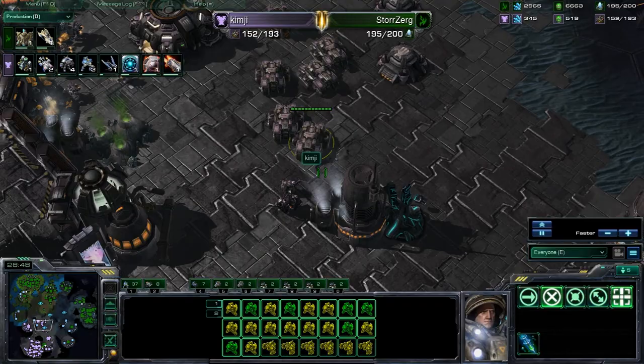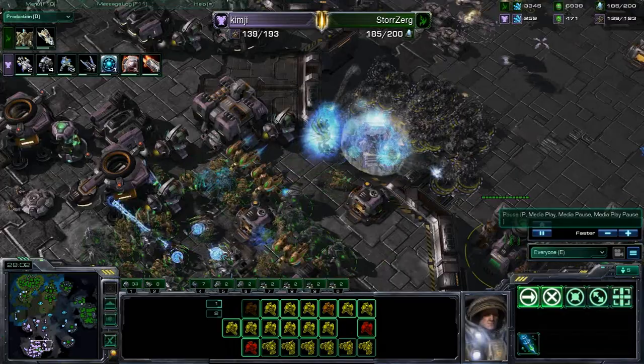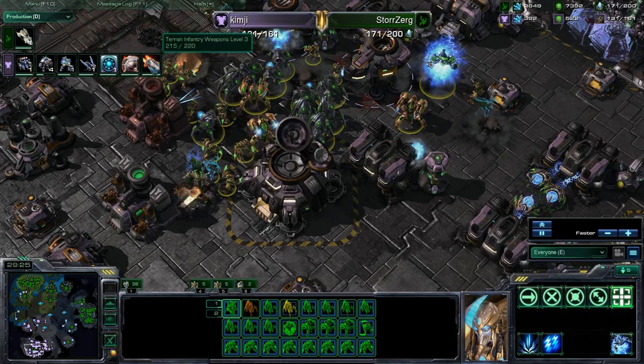He's going to get this orbital easily. All of these units are now coming back — these tanks are very immobile, just now un-sieging. He's going to get up this ramp. Kim-G has so many Vikings but you're not really going to be able to do anything — he needs to land those at this point. Makes a force field and then destroys it by himself — I hate it when that happens whenever I use Archons. And oh my god, he actually traps Kim-G's entire army out — freaking havoc in here.